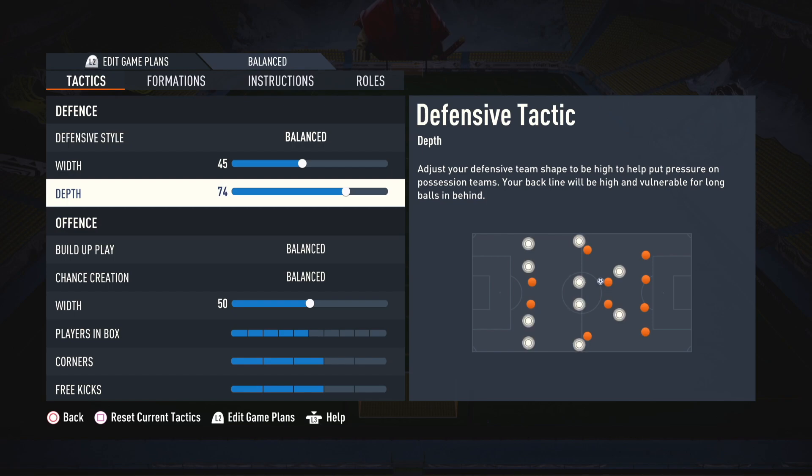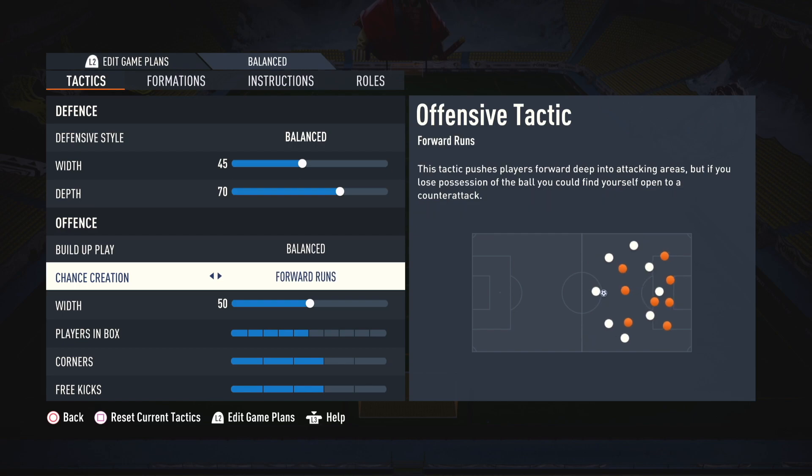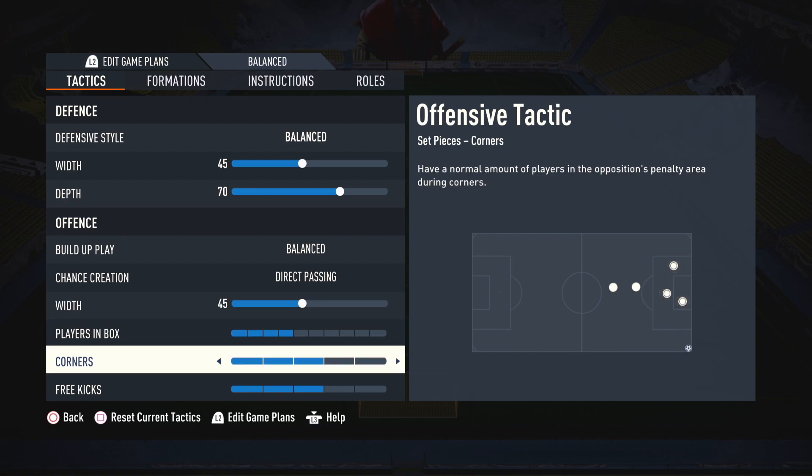On offense settings, set balanced on build-up play, direct passing on chance creation, width set to 45, players in box set to four, and for corners and free kicks can be one or two.